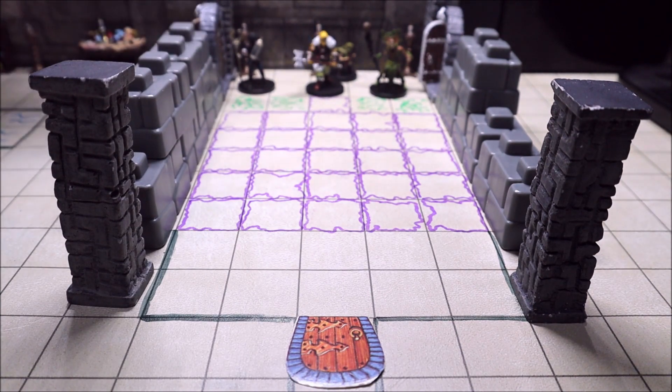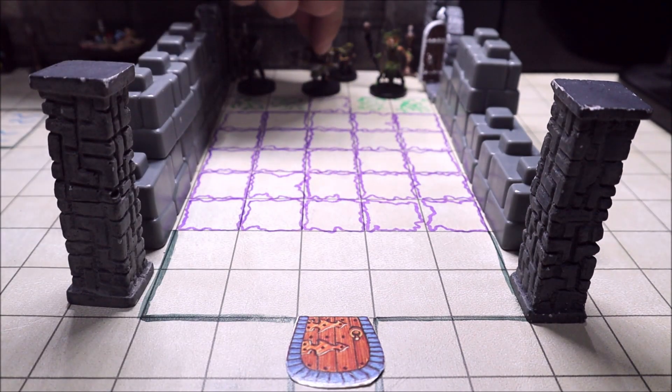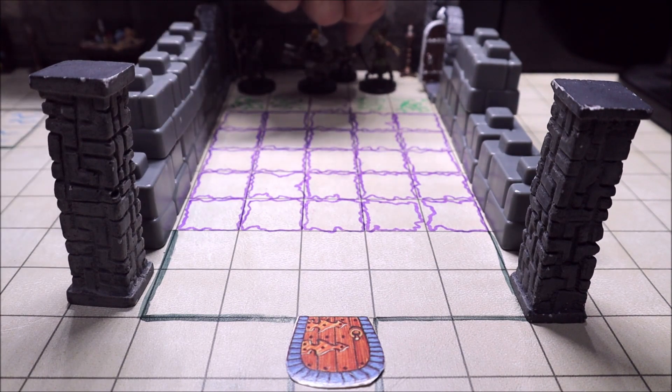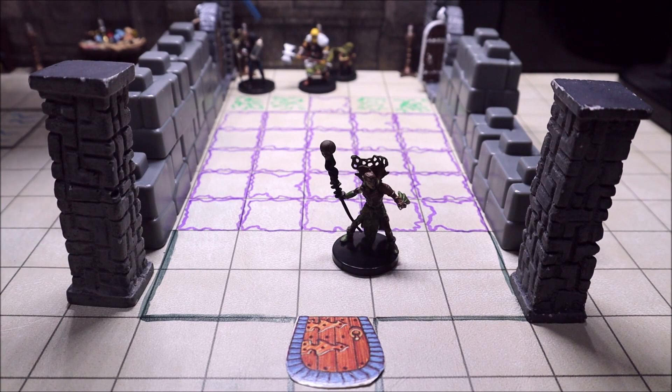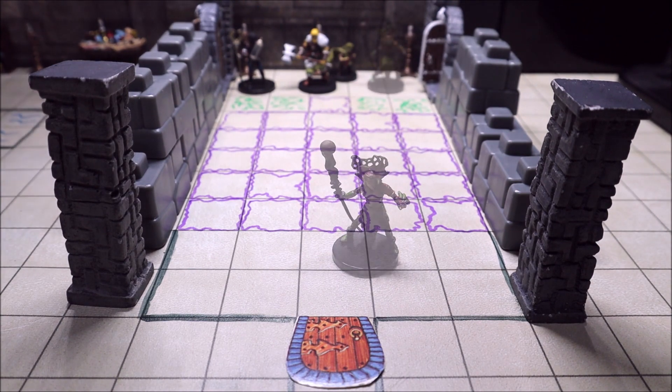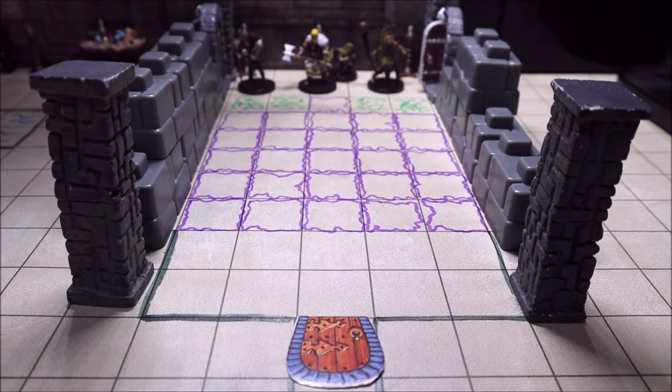A spell like Misty Step, where they can teleport 30 feet across, would be absolutely fine — so if the druid has Misty Step they can get across that way. However, their friends are still trapped on the other side, so ultimately the party needs to cross the stones in the correct pattern.